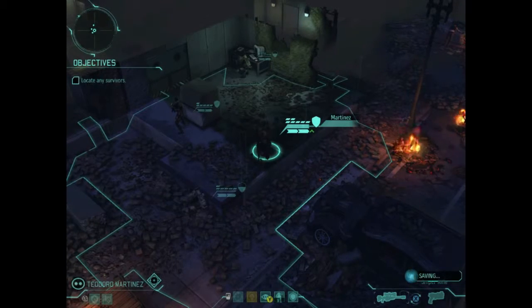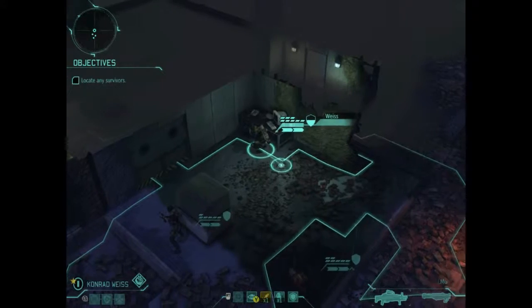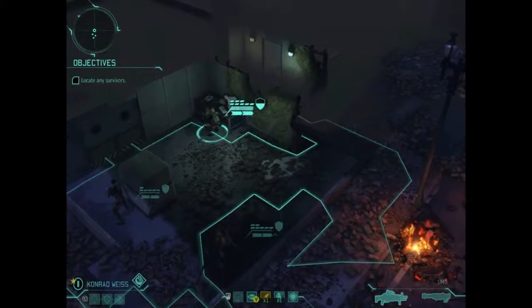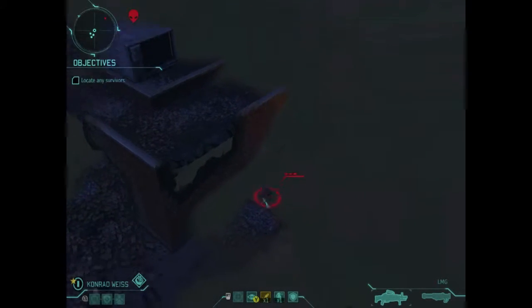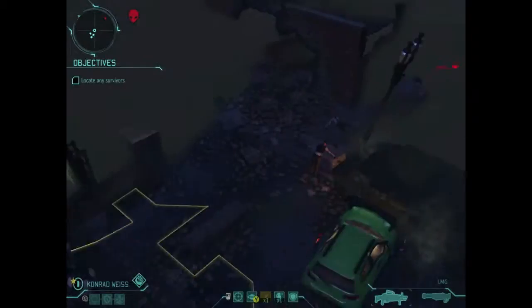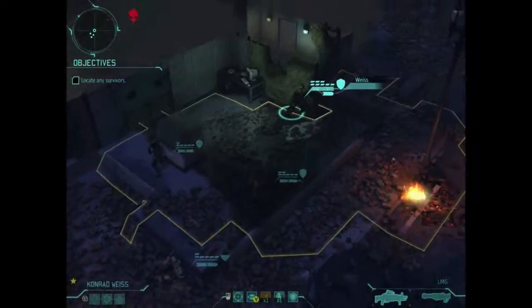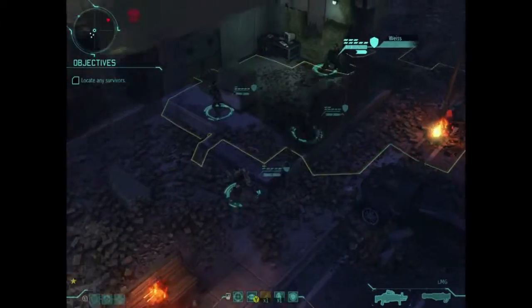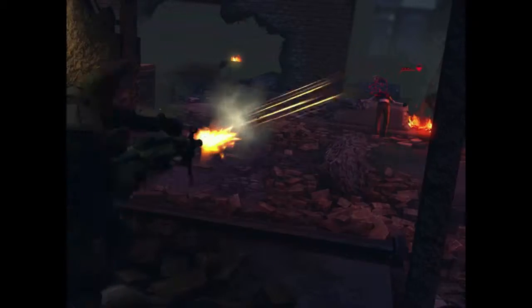I like to keep my guys nicely grouped. I know that there's not a lot of cover here, so I move them up slowly, leapfrogging as I go. I make sure they can see around the appropriate corners, because I know there are going to be Thin Men on the rooftops. Because they shoot out a poison cloud, they can be quite difficult to deal with later on, especially with the VIP that you need to collect.